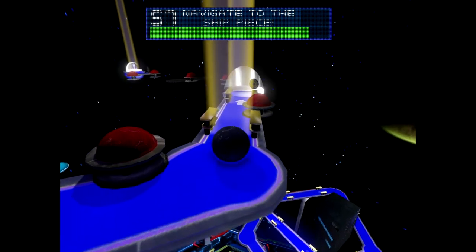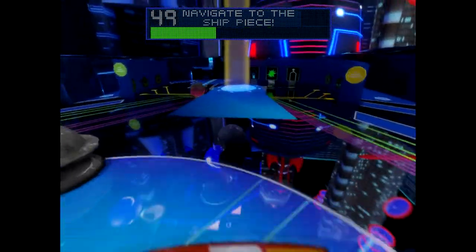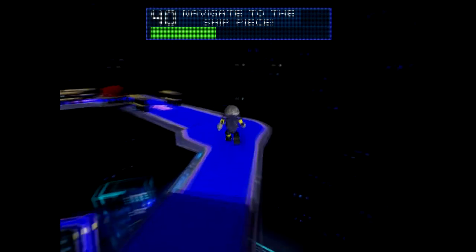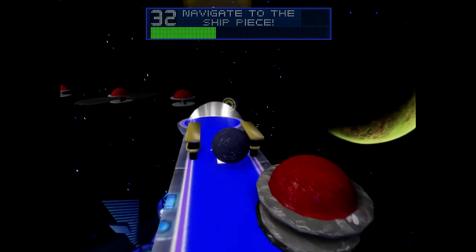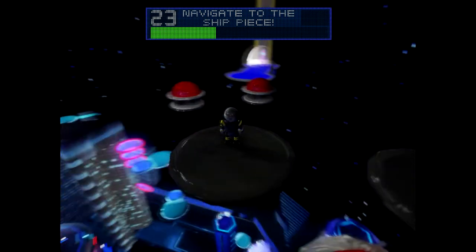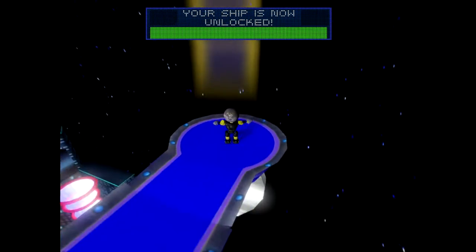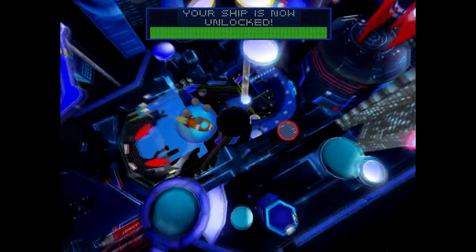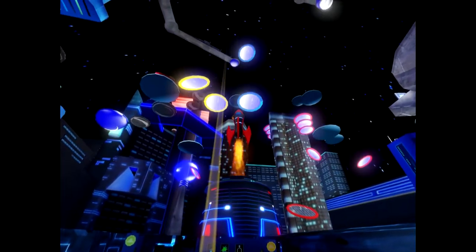I'm scared of those bumpers. Launch me back up — yes! The way is mostly cleared now. I still have to avoid the bumpers, but in robot form I can make it to the ship piece. Unlock the gate — hit this. I can see it. I barely made that. Come on — yes! Hit this — yes! I have the ship. Get to the rocket — boom! Get in there and we have launched the rocket.